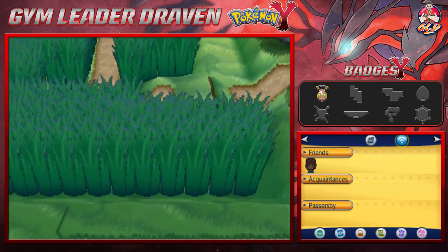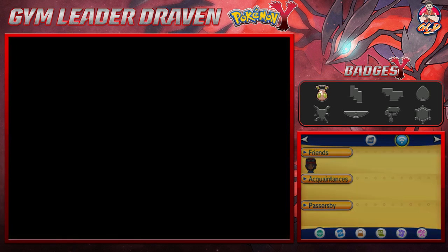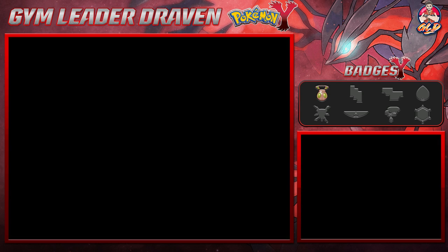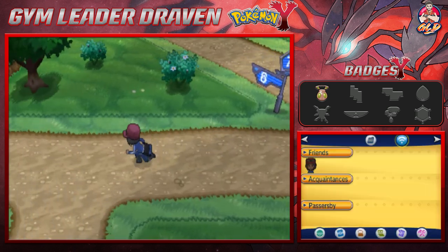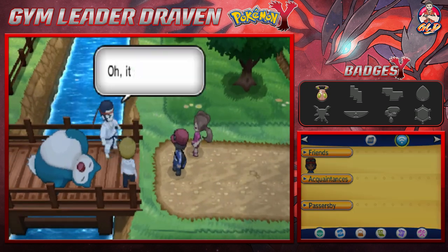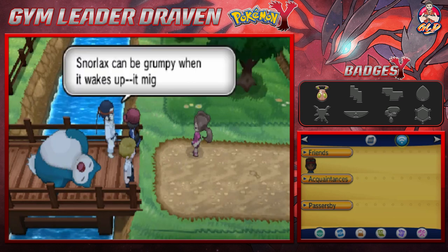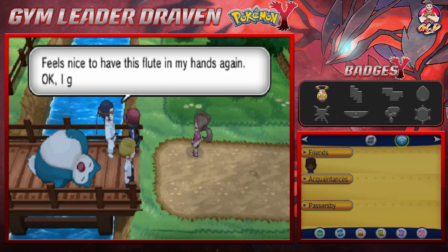It looks like we've completed the route and grabbed the item. The next order of business is we're going back to Route 7 to try and wake up this Snorlax. The Pokemon we need for this is definitely Aliyah. We should save the game because knowing my luck I'm not going to win this. Here we go back into Route 7 — Shauna is waiting. She plays the Poke Flute: 'Snorlax can be grumpy when it wakes up, it might attack — are you ready to stop it?' Yes, I'm always ready!